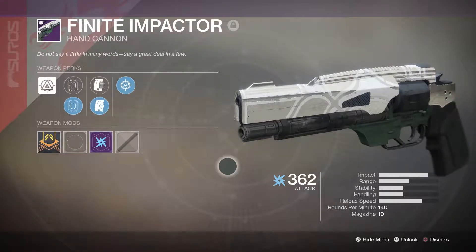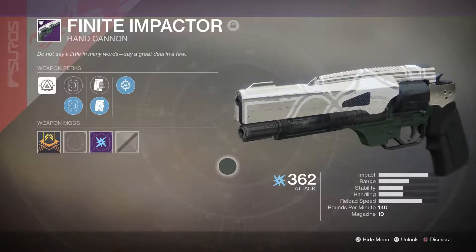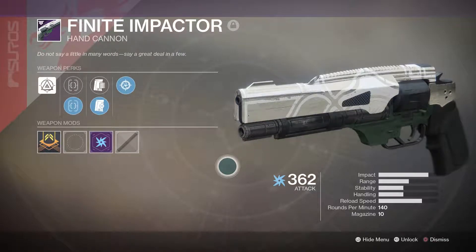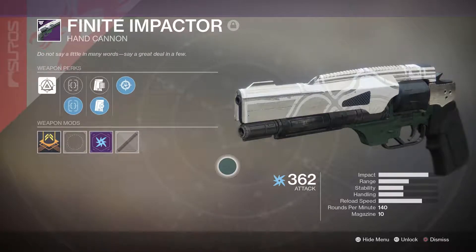The Finite Impactor in PvP — yeah, it's a decent hand cannon. Definitely works better on close range maps, those very few and far between close range maps. It would definitely excel on the Curse of Osiris maps, but we lost that playlist. It is nice that they're all in one playlist now, all the different maps, but I feel like we only still get a few maps popping up in that playlist. I rarely see the Curse of Osiris stuff anymore. Usually I'm just seeing Legion's Gulch. Why do we keep seeing Legion's Gulch, Bungie?